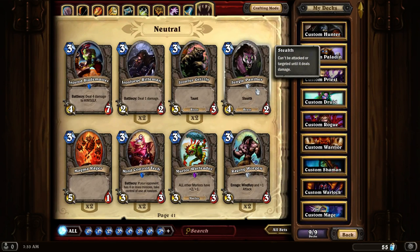Jungle Panther. This is a 4-2 with Stealth. Very useful in decks where you're just trying to keep a card out there to deal extra damage to an enemy player, or want to take out that minion without dying.